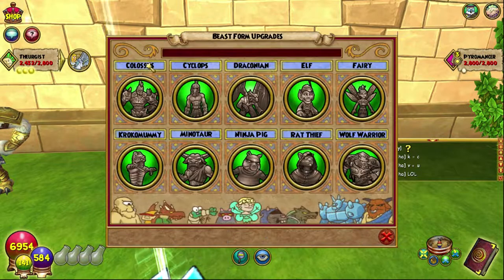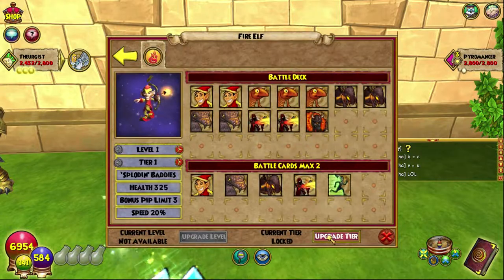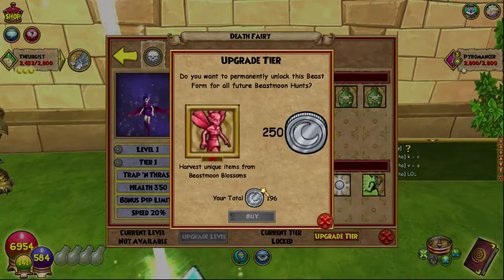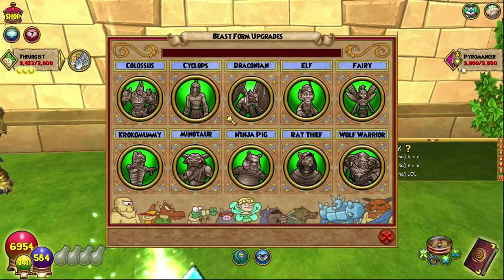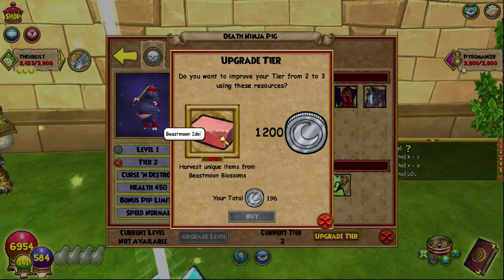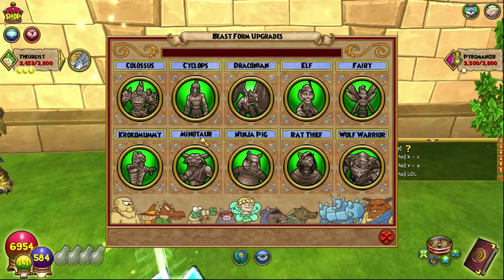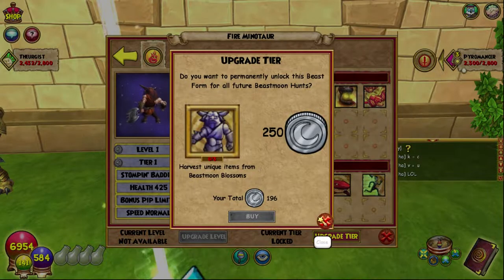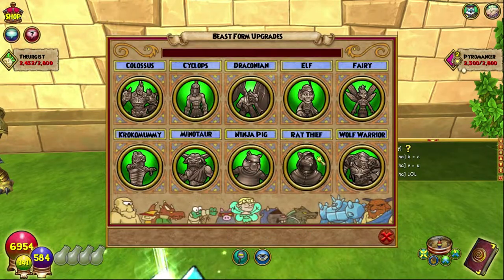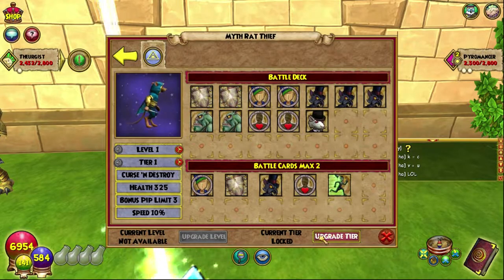I don't have any Colossus, don't have Draconian — I haven't actually done too much of the farming for the reagents yet. I have however got the ninja pig up to tier two. That item is not a beast moon idol but that's fine. I don't think I have many of the other ones yet, but this is a work in progress — there's a lot of badges to get.